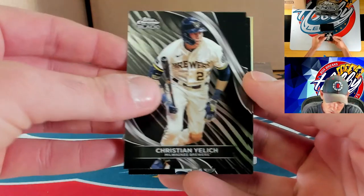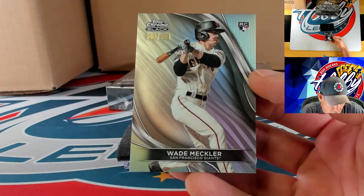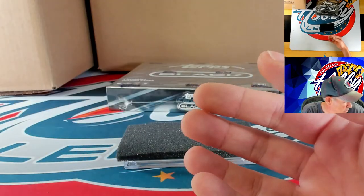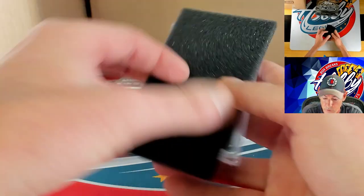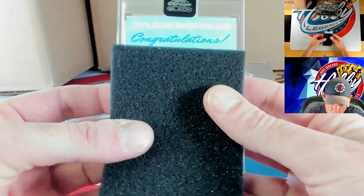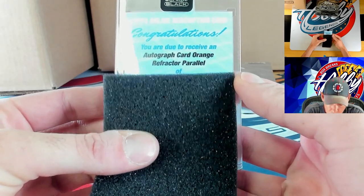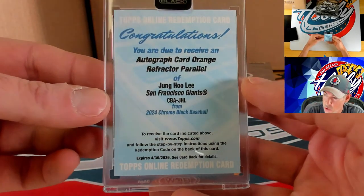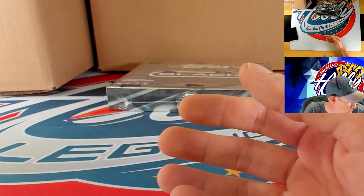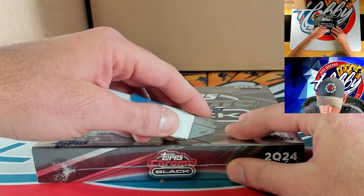Christian Yelich, up next Mookie Betts. Our numbered card is going to be a refractor rookie going to Wade Meckler — those Giants rookies are flowing — 140 of 199. I already got a sneak peek — our slab is going to be another redemption, but I don't believe this one is going to be a mystery. Orange auto to 25 — very nice — Jung-Hoo Lee on the orange ink. Congrats to the Lee spot — the first auto of any kind we have found for Jung-Hoo Lee in any of the products.